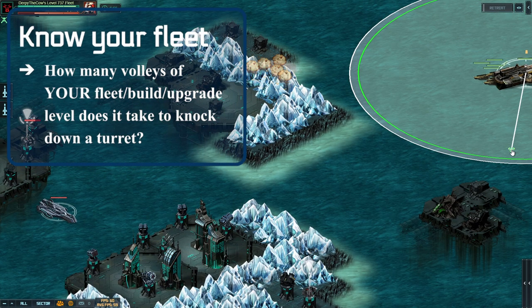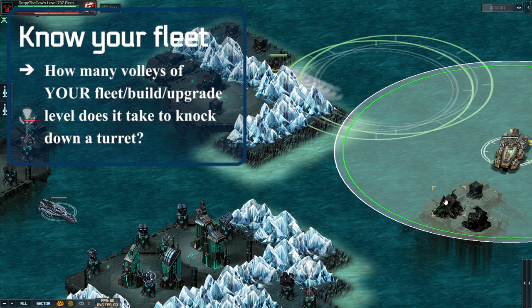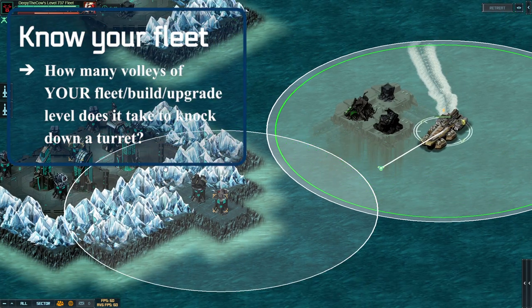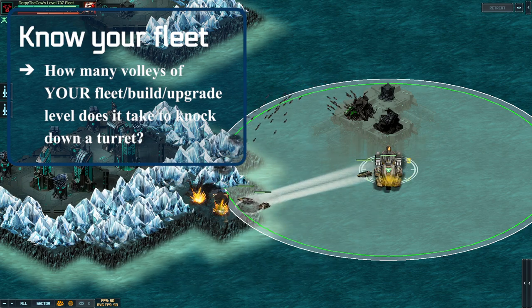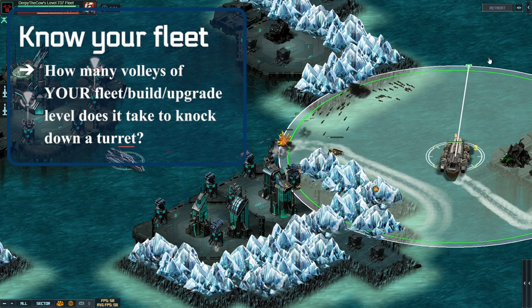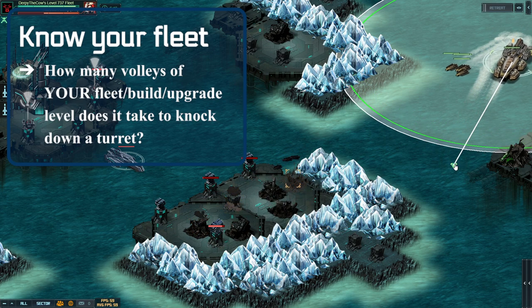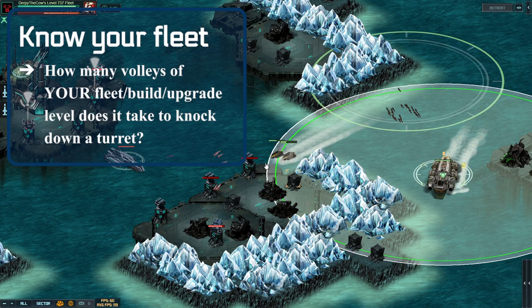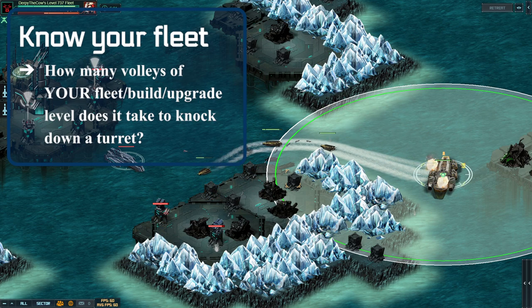The last tip is to know your fleet and know how many volleys it takes for your specific armor setup to take down a turret. This is really important for things like Deadeyes because they hurt you quite a bit. If I know it takes three volleys to take down a particular Deadeye turret, I'll get close after using the drones for a shot, fire off three volleys, and it should be completely dead after that third volley while I'm already out of range.